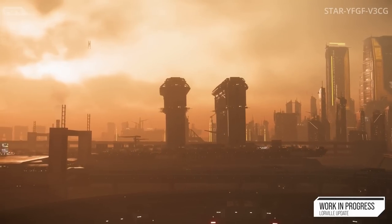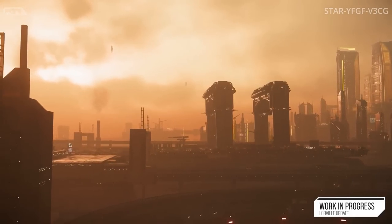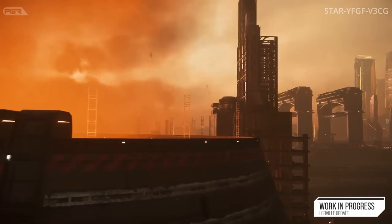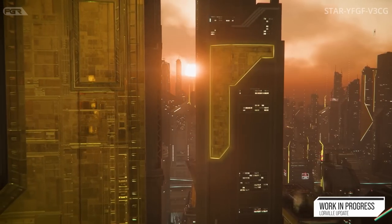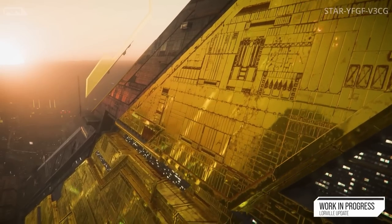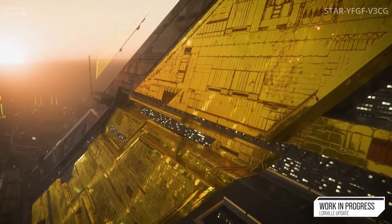Up next is the Arena Commander new dogfighting map: Winner's Circle. Alongside the rework of the New Horizon Speedway map comes a long-requested atmosphere map for dogfighting modes. Battle in the Earth-like atmosphere above the beautiful planet Green, the third planet of the Ellis system.